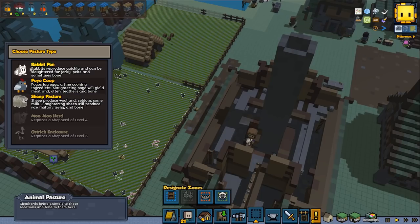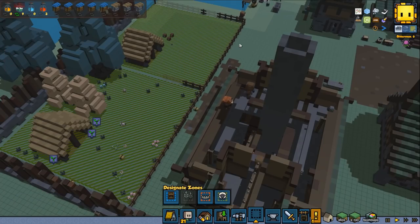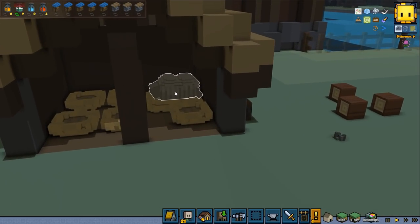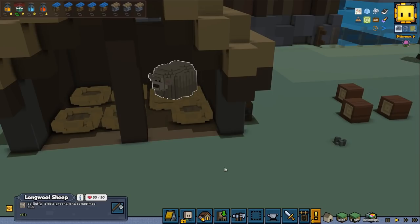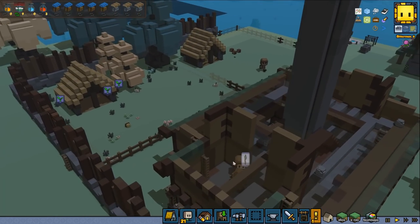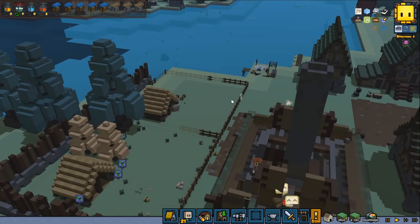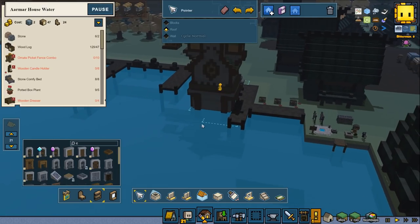Okay this looks like we got one sheep — I'm going to chase this one to the rabbit pens, because then we are sure that he can capture them. Let's see where our little sheep is. Oh there it is — long wool sheep! Hello, so fluffy. It eats greens and sometimes cuddles — very nice, fluffy fluffy sheep. And I think when we start to get a couple of sheep they will reproduce together, and hopefully that will save our shepherds some time so we don't have to go to the wild all the time.